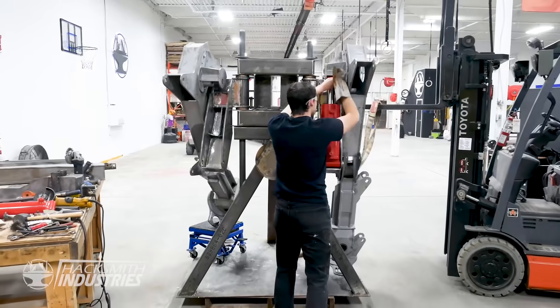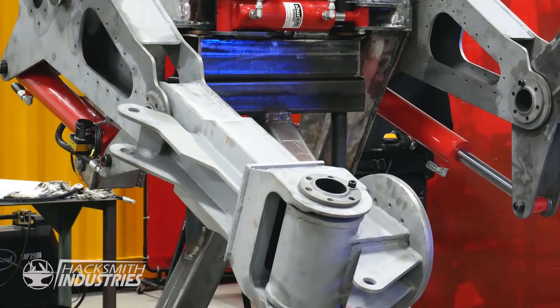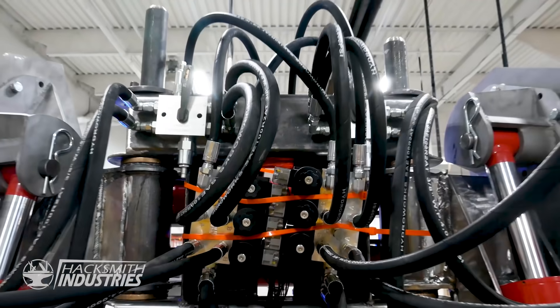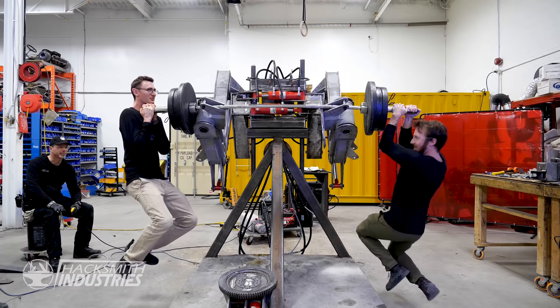Second trip, 1,400 Canadian pesos. We're going to put an Olympic barbell and load it up with some weights and show it curl a couple hundred pounds.